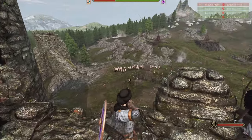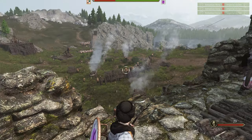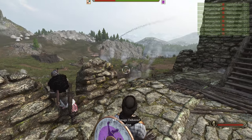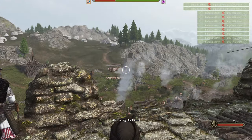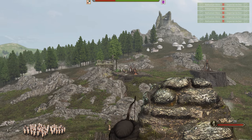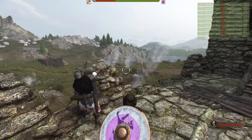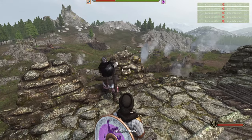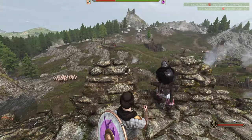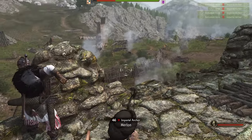We have our archers on top of the walls raining down hell. Looks like we have enemy archers actually taking up a defensive posture towards the center of the map. But as you can tell, siege equipment is being used. We got trebuchets — there goes their trebuchet. This is pretty much a thousand-man battle and we are slightly outnumbered, just to give the enemy attackers the best possible edge.